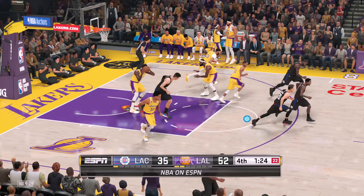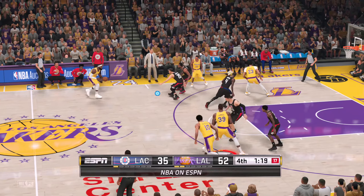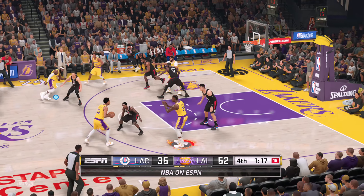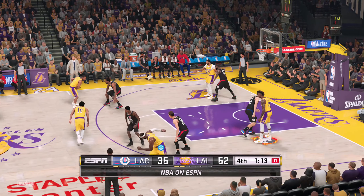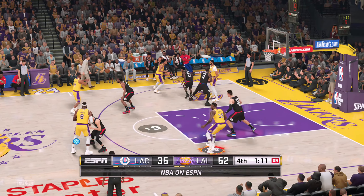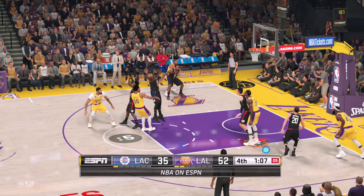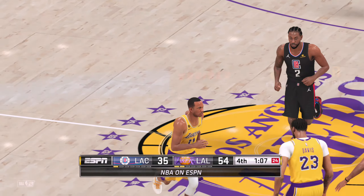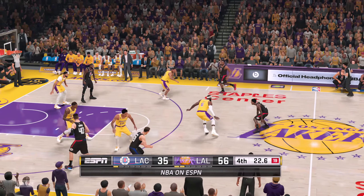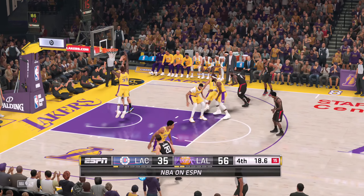All you've got to do is look at the rebounding margin as to why they hold the lead. When you take care of the backboard, you can limit teams to one shot. This is what they wanted — to announce their presence in this matchup with authority. Very decisive. It can definitely be considered a statement win for the Lakers. The block didn't turn things in their favor this time — that's the dagger.